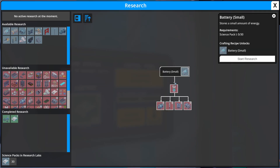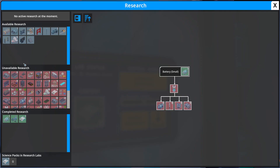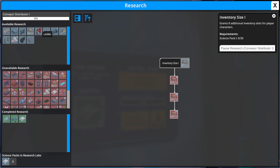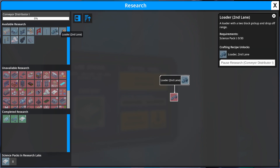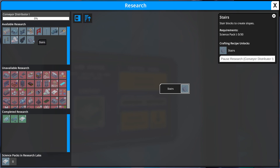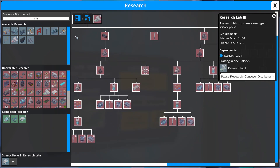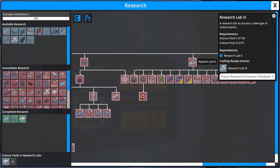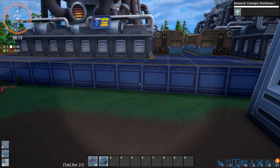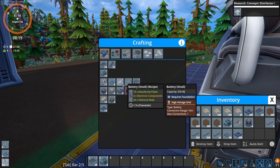We go to the research lab and complete the research for the small battery. We look at other available research — the conveyor distributor is basically a splitter and is super necessary. There are convenient things like lights, railings, stairs, and signs, but also some useful tech ones. Lab tech tier 2 will get us up to the next tier. Considering this is pre-early access and not yet on Steam Early Access, there's quite a lot of things to do — and it's always being expanded.